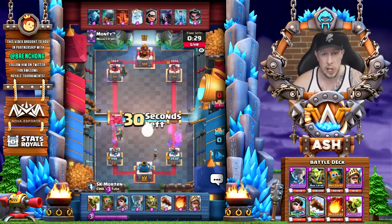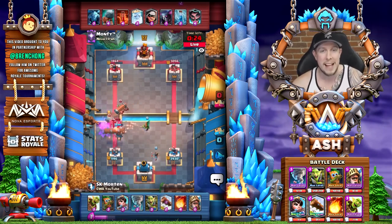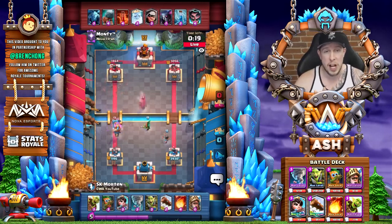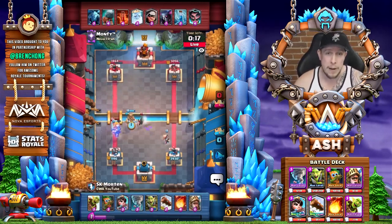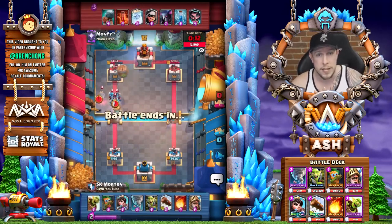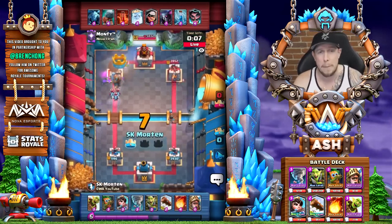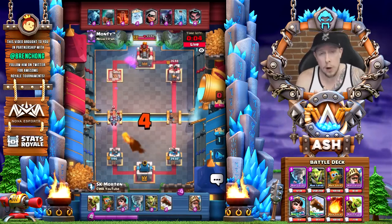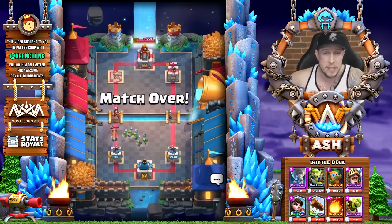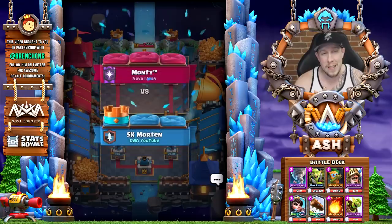Bait actually requires a lot of skill to play at a high level. Everybody's running log, barbarian barrel, or fireball — everybody has a bunch of different counters to that goblin barrel, so as a bait player you have to adjust. Right now there's a good prince bait deck going around, royal giant has crept into the bait meta, we're even seeing hog bait hybrid decks at the top of ladder, and rascals are a good addition too.